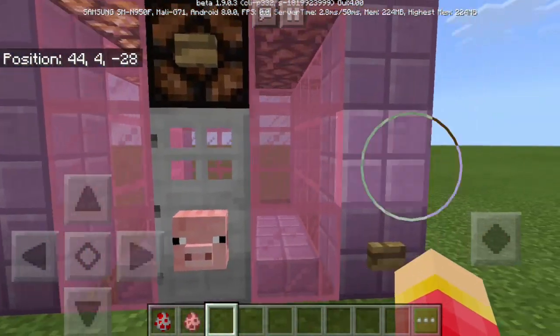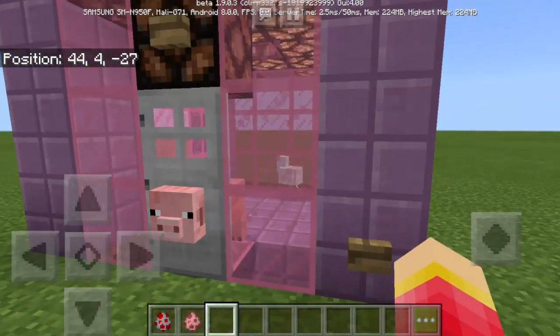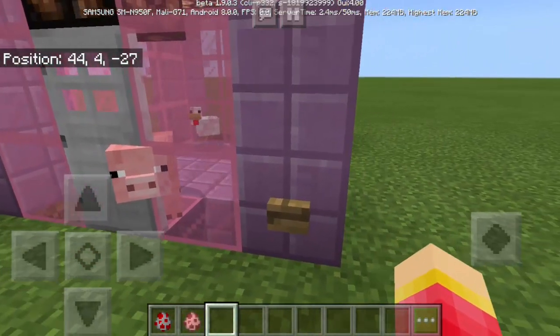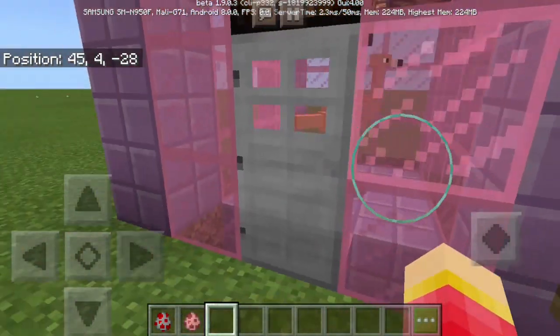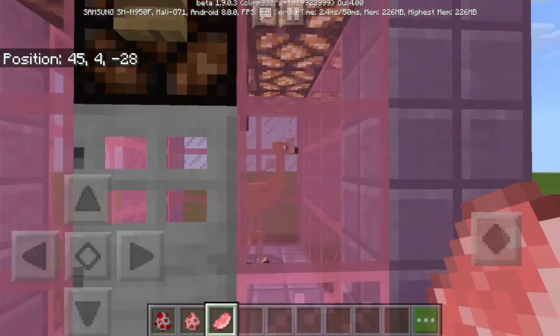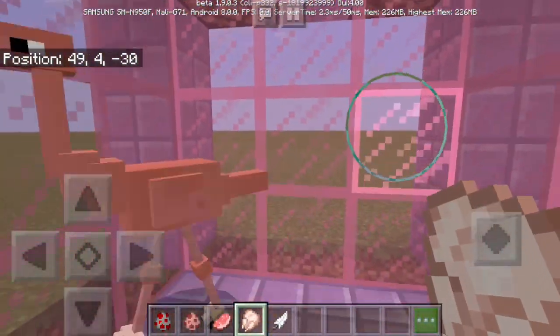So all we have to do right now, if you have those two mobs inside this machine, is to push the button right here and let's see what will happen. There we go, I pushed it already. And where's the chicken? Where's the pig? They're gone. And looks like we have a new mob here inside.